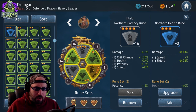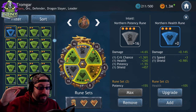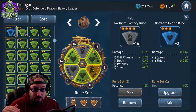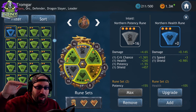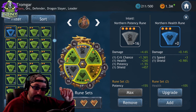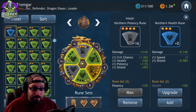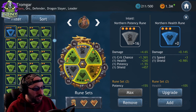That's the core of runes. Just remember: the better the color — starting with gray working your way up to gold — the more stats you get. The more dots on the rune, the higher those stats can be. That's the core of what's going on.